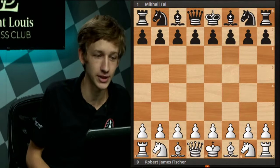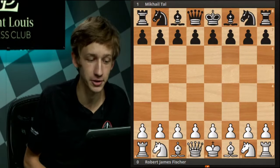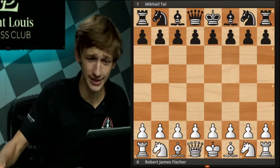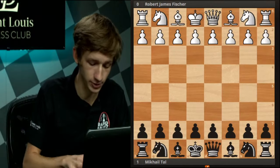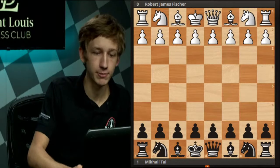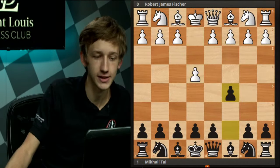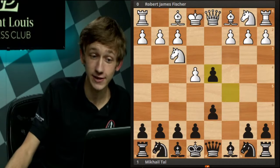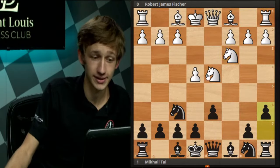Up first is a game between two legendary players, Robert James Fisher and Mikhail Tal. In this game, Tal had the black pieces, and we're going to look at it from Tal's perspective. The opening moves of the Nidorf are: e4, c5, knight f3, d6, d4, cxd4, knight xd4, and knight f6, knight c3, and now a6 — denoting the Nidorf.